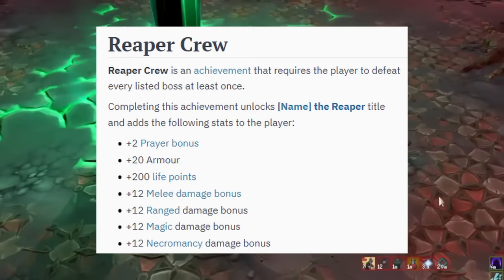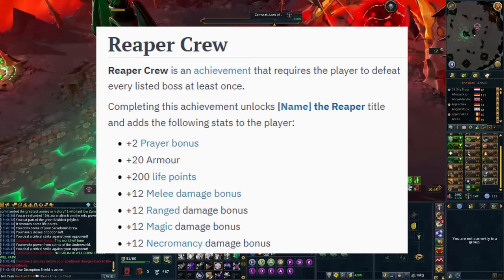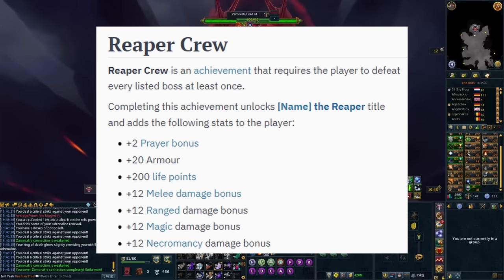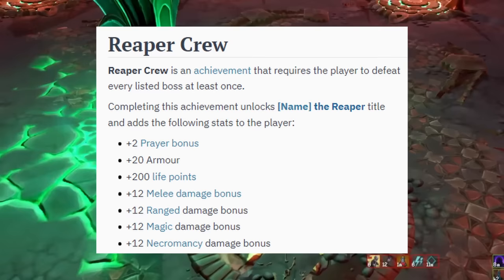Another big one is Reaper Crew — something many people don't seem to know about unless they're high-level PVMers. If you kill every single boss at least once, you get a ton of passive bonuses including: plus 2 prayer bonus, plus 20 armor, plus 200 life points, plus 12 melee damage, ranged damage, magic damage, and necromancy damage. There's nothing else you need to do — this becomes permanently active once you've killed every boss just once.